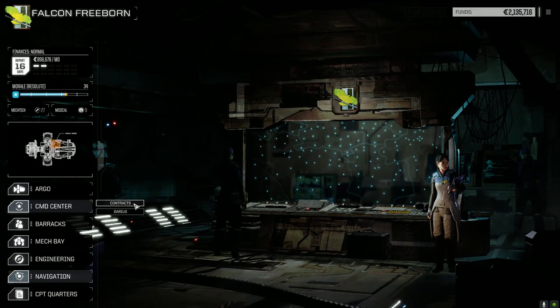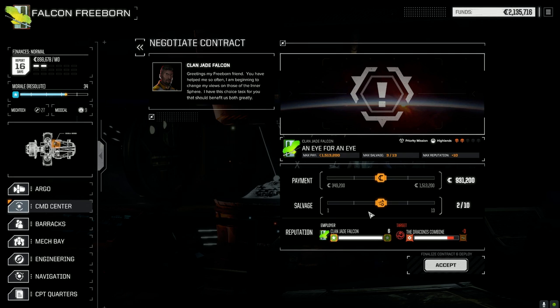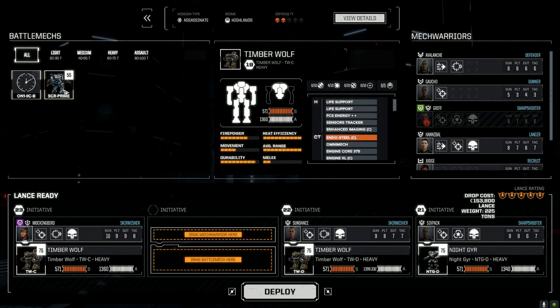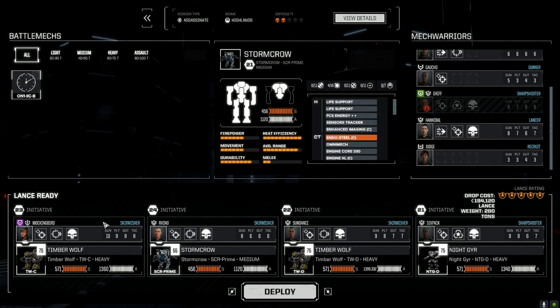Going to take a couple of missions. In contracts right now we've got an Eye for an Eye — a really easy two-skull mission — but we can get some good rep on this planet and it's against the Draconis Combine, so it's even better. We can get six rep or just go straight out and get ten. Six is fine. We'll go this route for salvage — 314 — there might be stuff we can use. We'll get a little C-bills, accept this, bring Mockingbird up to the command position, Storm Crow Prime, and bring Forward Rhino. Let's deploy.